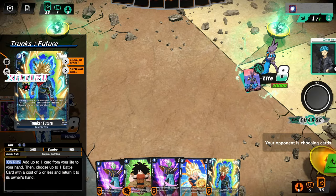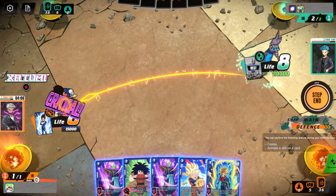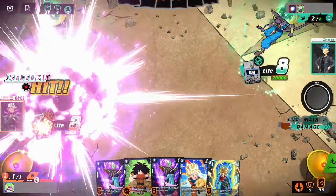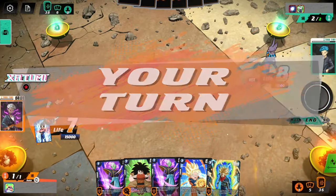We have our Trunks to bounce any of their 5-costs — their Double Striker or even Beerus. In this situation I'm going to have to just take it and hope they don't knock out a super combo. My luck, it's going to be super. No, it's not — that's a Trunks. We'll take it.